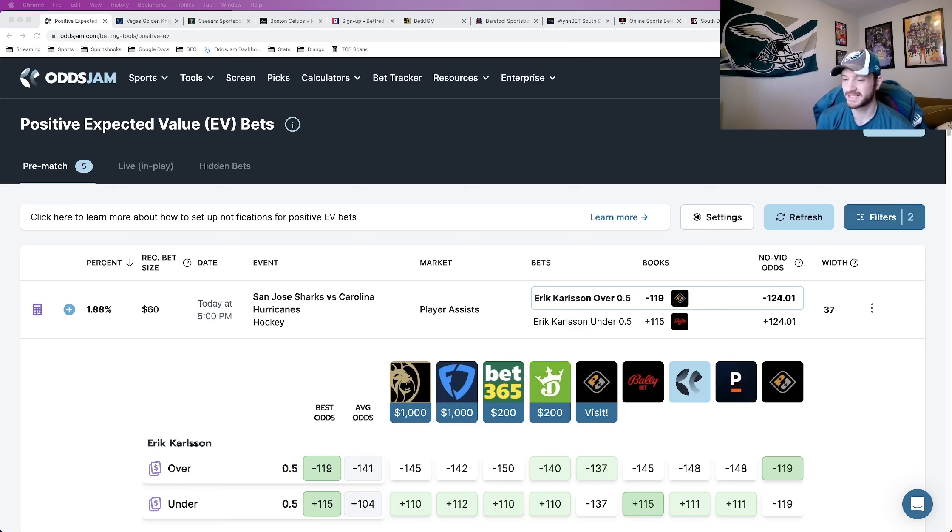There are a couple cool things about these DFS platforms like Underdog and Prize Picks. Number one, they're available in states where sports betting is not legal, like the two biggest ones obviously being California and Texas. So depending on the state you're in, if you can't actually bet on sports like on FanDuel and DraftKings, you might still be able to use Prize Picks.